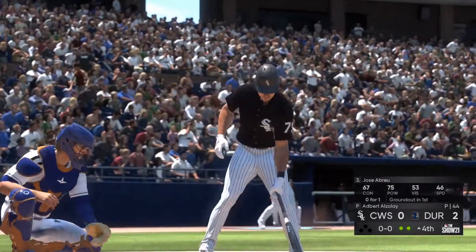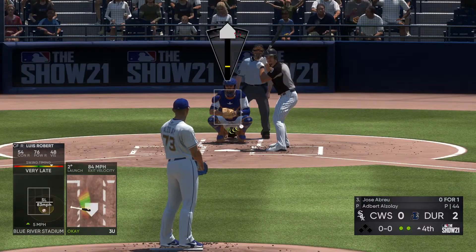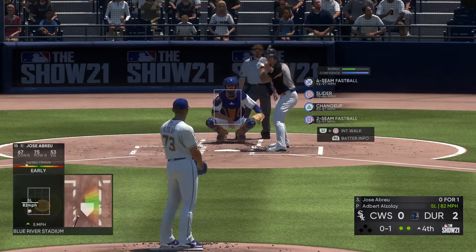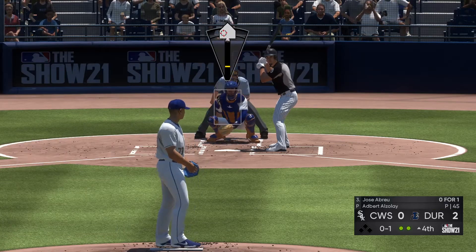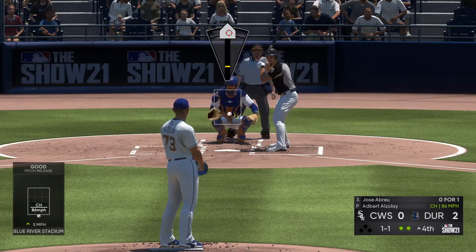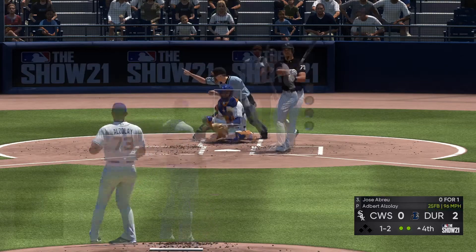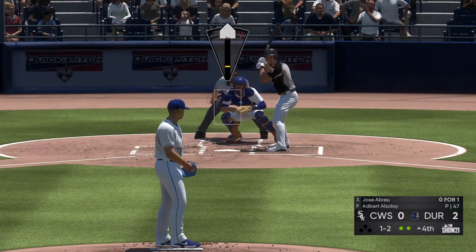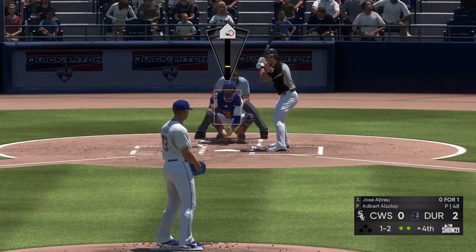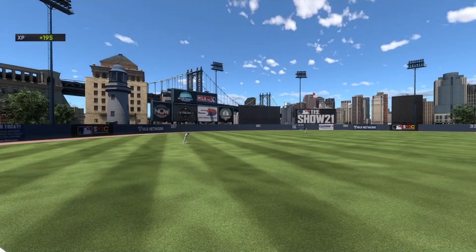Here's Jose Abreu coming into this at-bat 0-for-1 in the ball game. Here's the first pitch — well out in front of the breaking ball there for a strike. I'm not sure what the game plan is today — too many early swings, they've got to be a little bit more patient at the plate. Ball and two strikes — the count now with the bases empty and two away. A well-located fastball down at the knees is still the best pitch in the game. A slider swung on and missed — the side is retired.